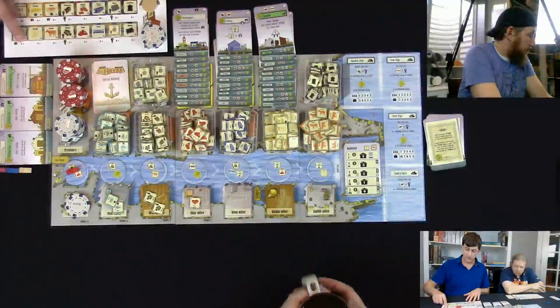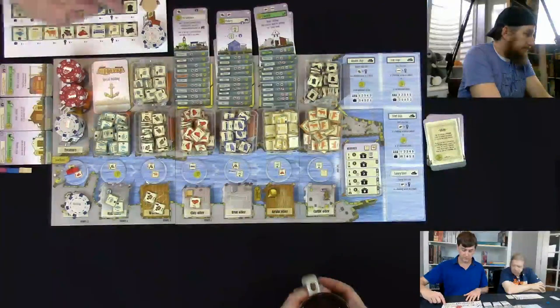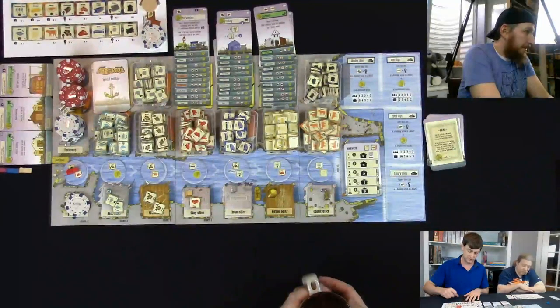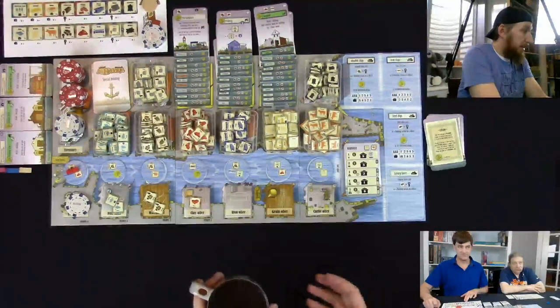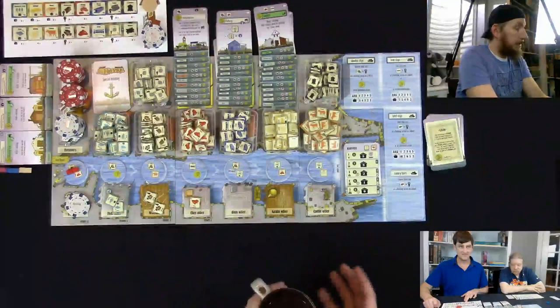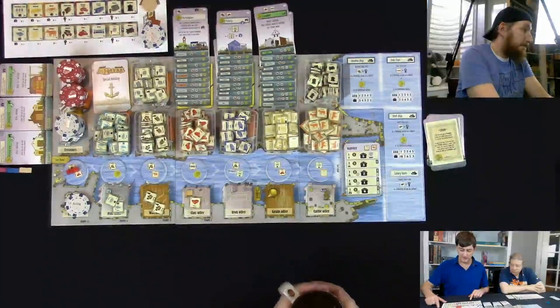Also on the player aid is a price in francs. Fish sell for one franc each, and converted goods are worth more — notably steel is worth eight francs, a highly prized item both for building big ships and for shipping for coin at the end of the game. And as we said, money is points, so they're all francs — though we'll probably call them dollars.